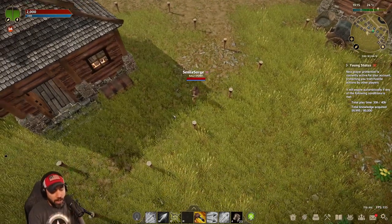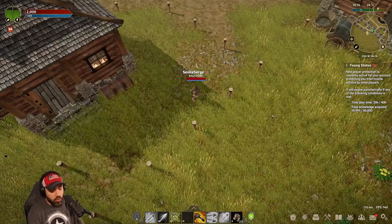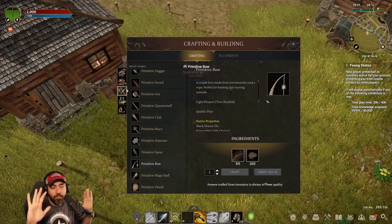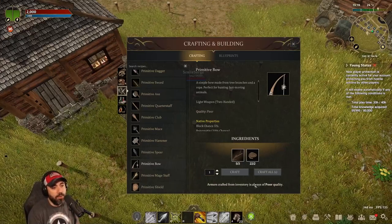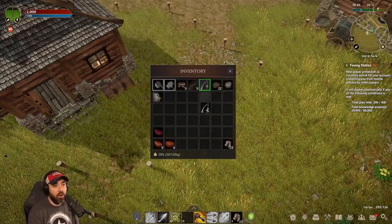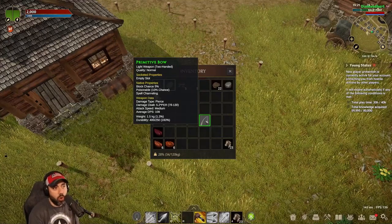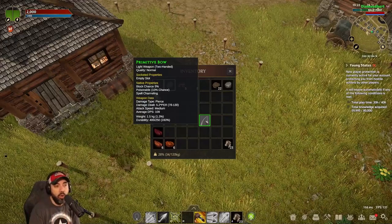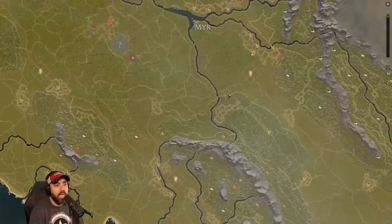Now the confusing part: you're thinking, 'I've done everything I needed to do, I've crafted, I've got excellent quality.' You go in to craft your item and you're stoked because you're going to have the best primitive bow you've ever had. But when we read at the bottom, it says armors crafted from inventory are always poor quality. However, when I actually craft it, if you look at it, the quality is normal — light weapon, two-handed, quality is normal. So it did go up.